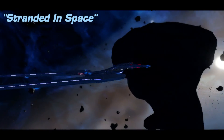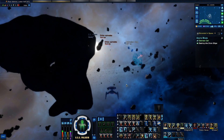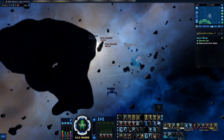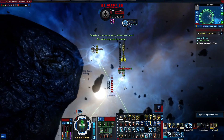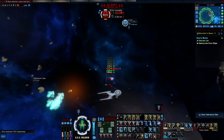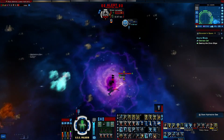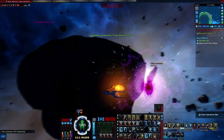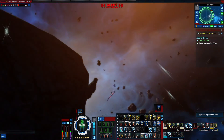Alright, here we are in Stranded in Space. If you haven't seen the last episode of Meet the Captains — I choose this mission to test out my weaponry every time I level up and want to check out some new abilities. I come here because it's a good mix of both space battle and ground battle. So let's go ahead and get this party started. This ship is okay — it's not fantastic. A fantastic ship is going to be the next Meet the Captains, because it has been my absolute favorite by far, but you'll just have to wait and see what that is.